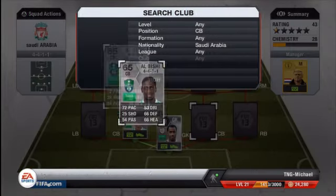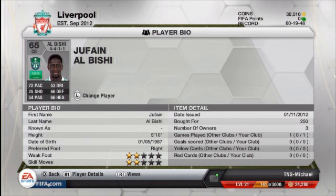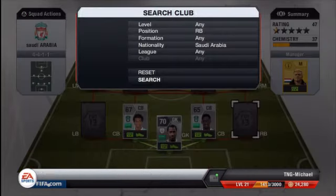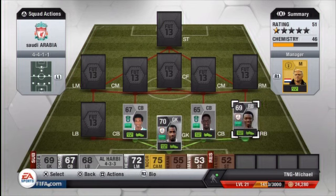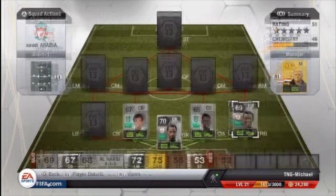The next center back is Al-Bishi — he's really good, holding his own. He only cost me 250 coins, 72 pace, defending and heading above 66, not too bad. He's from Al-Hilal as well. The right back is Muha — his pace is 90, which is the main reason I got him. No one can really rip past him. His defense ain't bad, though his heading isn't great. He cost me 850 coins.